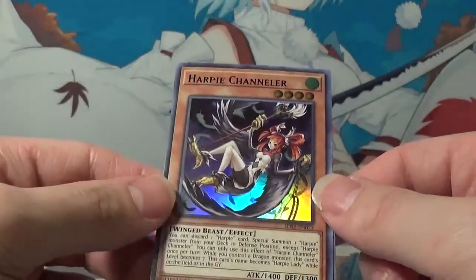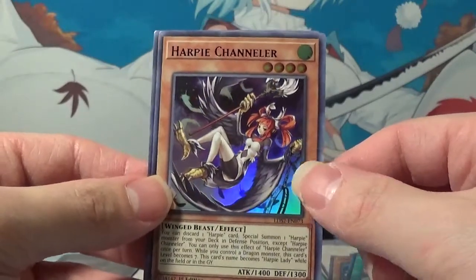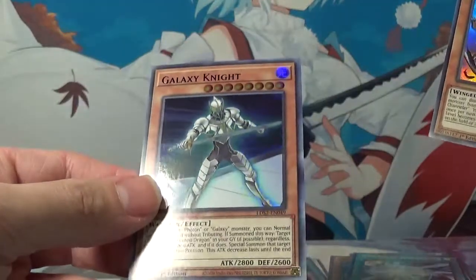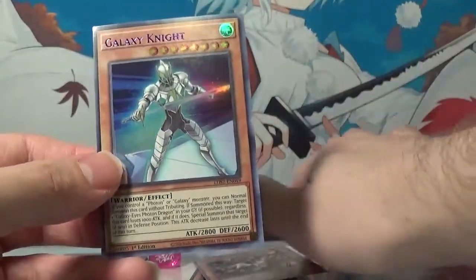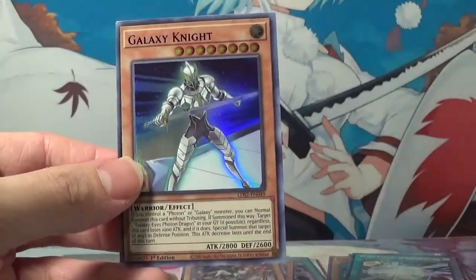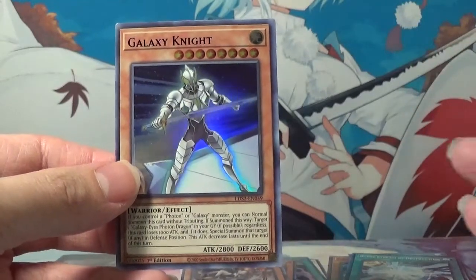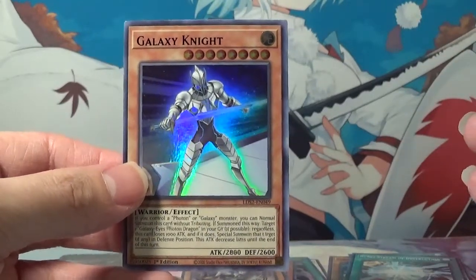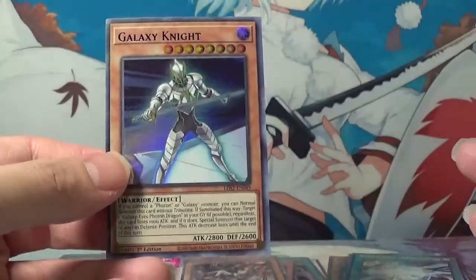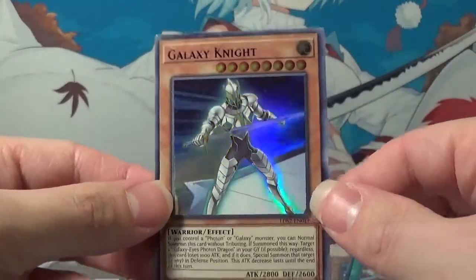That's purple — it's not going to show up well on camera. And our final card is Galaxy Knight, and he is purple as well. Please let me know what color is most desirable, or if it even matters at all — if they're all printed the same, or if they print one a little bit more scarce than the other. Please let me know that in the comments down below. So far I have a purple and a blue. Tell me what other colors they make — that'd be kind of cool. Galaxy Knight, great.